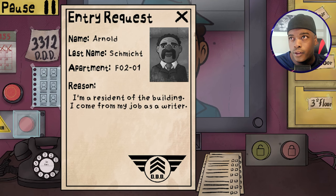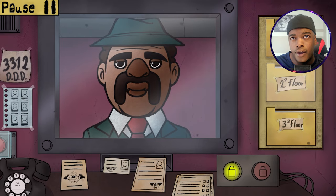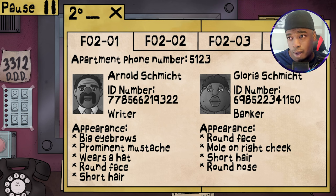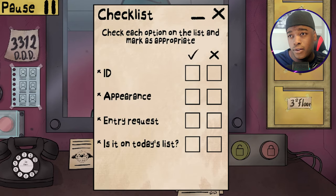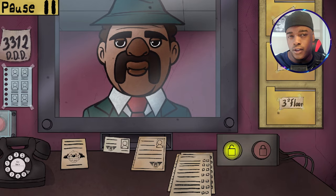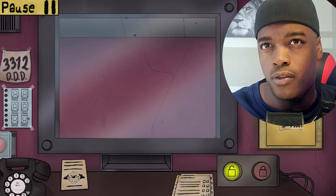Who is this guy? Good afternoon. Who are you? You look pretty normal. You're in apartment F2, Floor 2, Apartment 1 - Arnold Schmidt, resident of the building. Let's see - F201. There you are, Arnold Schmidt. Big eyebrow, prominent mustache, wears a hat, round face, short hair. Yeah, you look legit. ID check, appearance check, entry request check, on the list today. Allow you entry, you look okay.